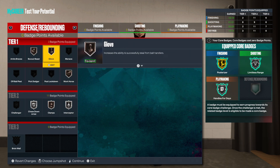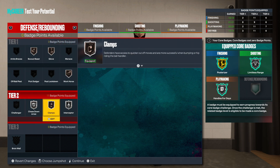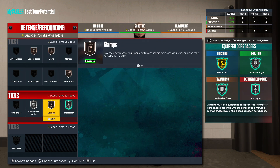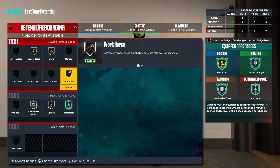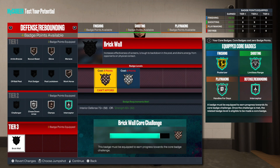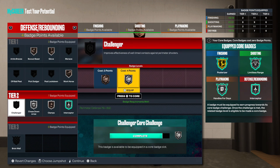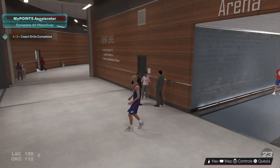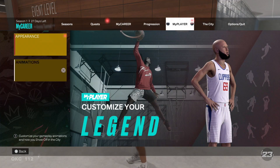For the last category of defending, we have bronze box, bronze glove, bronze workhorse, bronze clamps, silver interceptor, and I'm going to go with silver challenger — I heard this badge is pretty good.